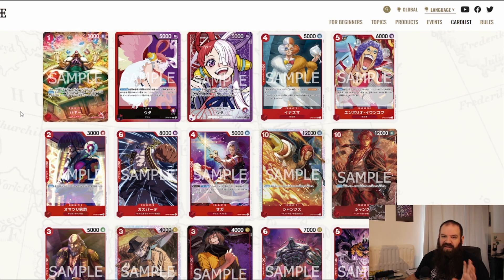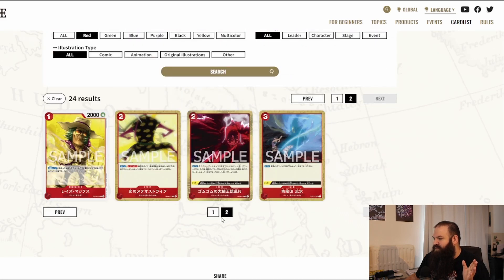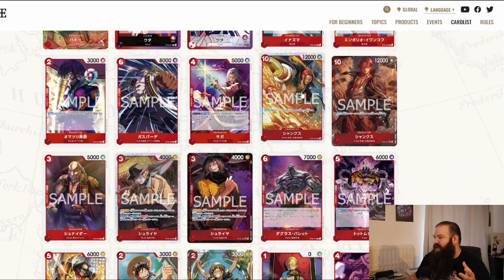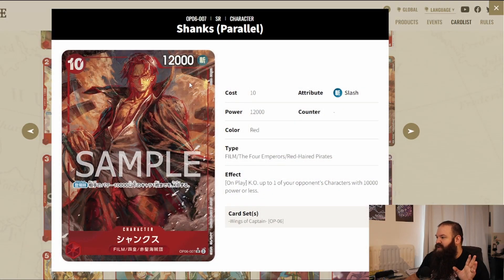Now let's talk about the characters — I'll save the specials for the end. Red is mostly about the film type, with lots of support in events and characters. The notable exception is Shanks, who has a very interesting on-play effect: you can KO up to one of your opponent's characters with 10k power or less. So whatever big card your opponent just played, you can remove it. Shanks also has an alternate art from Akira Oda.